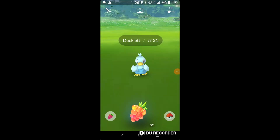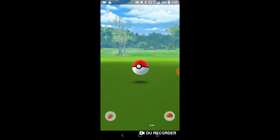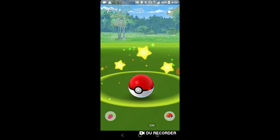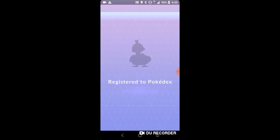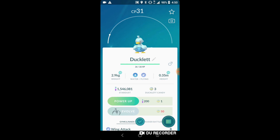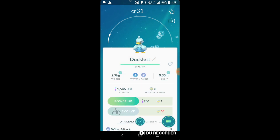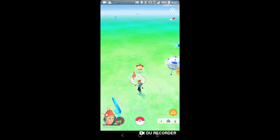We got ourselves a Ducklett - this is the first one I've seen not from a raid or research. It's only 31 CP and we caught it, so it's going into the Pokédex. Still working on research into the Pokédex - down about thousands. It does have an evolution costing 50 candy, but it has bad IVs and very low CP, so hopefully we can get a better one soon.